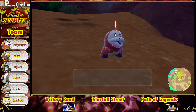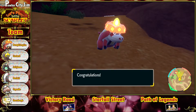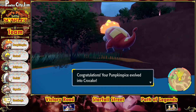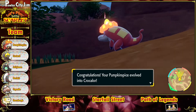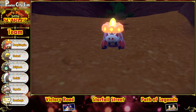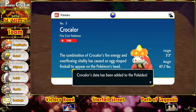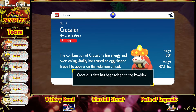Pumpkin Spice is evolving! Oh, do I want to let it evolve? I guess so. What the heck! Uh, I don't know if I like this. Croccalore. It looks so weird, oh no. The combination of Croccalore's fire energy and overflowing vitality has caused an egg-shaped fireball to appear on the Pokémon's head.